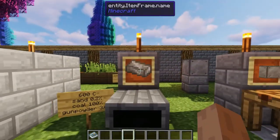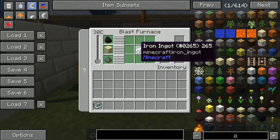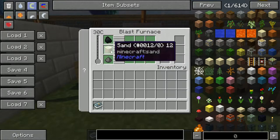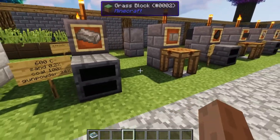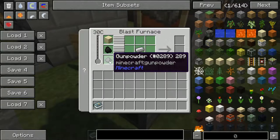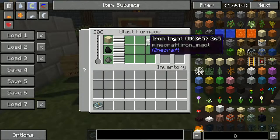Here's how to make steel in the blast furnace: you need gunpowder, sand, coal, and an iron ingot. The sand goes on top, coal in the middle, and gunpowder on the bottom — they must be in that order and cannot be switched around. The iron ingot does not have to be in the middle; it can be anywhere you want.